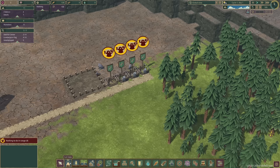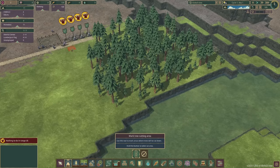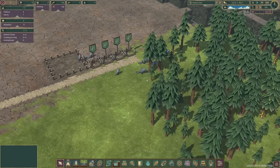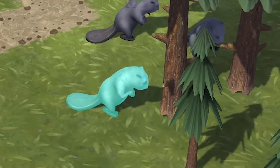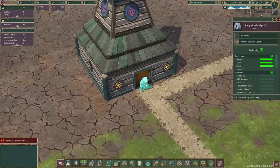But look, there's no trees to cut. So we come down to cut trees and mark a tree cutting area — we want to chop all of these down. And now highlighted in green, you can see beavers are beavering away chopping them down, which will get us some wood.